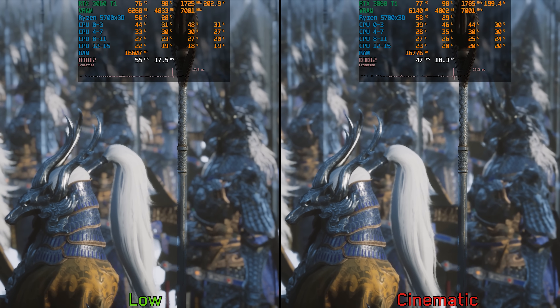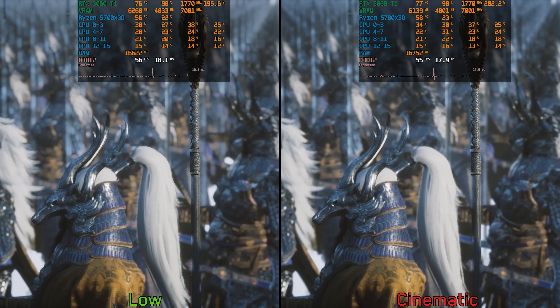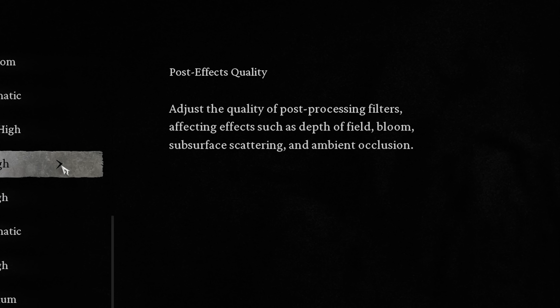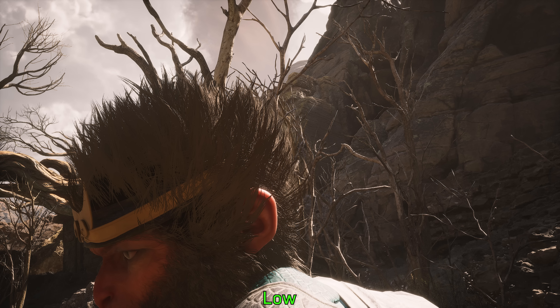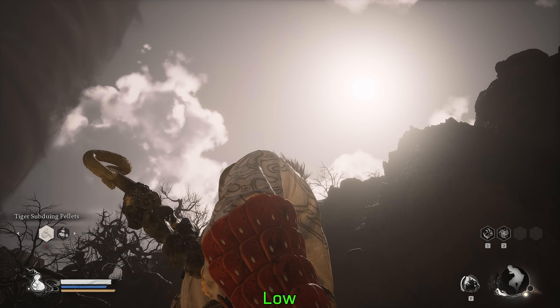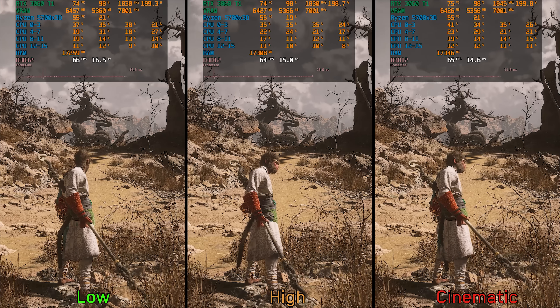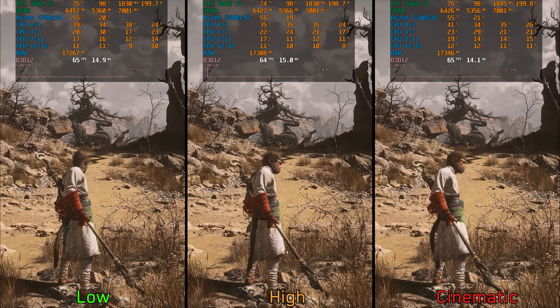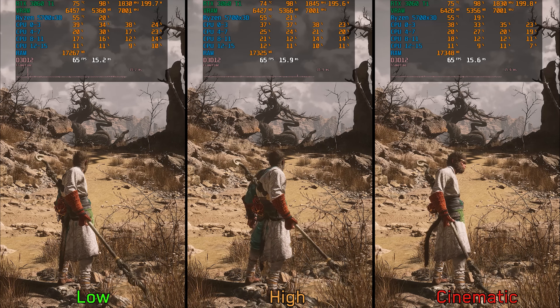Post effects should adjust the quality of post-processing effects like depth of field, but I did not notice any significant quality or performance difference during cutscenes. The setting description mentions ambient occlusion, but switching between low and cinematic shows no difference, and subsurface scattering also remains unchanged. The only difference I noticed is the lens flare effect, which is disabled on low. There is no significant performance difference during typical gameplay, so I recommend leaving this at least at high if you like the lens flare effect.